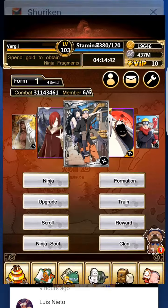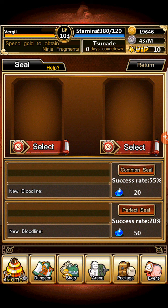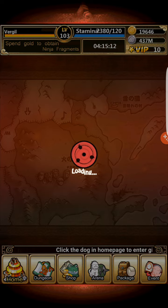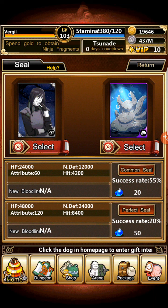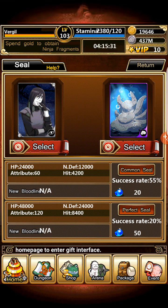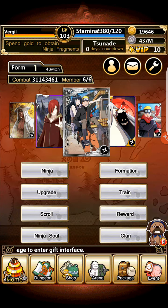Now the difference between a regular seal and a perfect seal: the regular seal is a lot easier to get — it has a 55% success rate, while the perfect seal has only a 20% chance. Although the stats are lower for the perfect seal, you get double those stats. So say you want to seal something into Orochimaru — with the normal seal he'll get 24k HP, 12k ninjutsu defense, 60 attributes, and 4.2k hit. With a perfect seal, he'd get 48k HP, 24k ninjutsu defense, 120 attributes, and 8k hit. The perfect seal is obviously better, but it's a lot rarer and could be a lot harder.